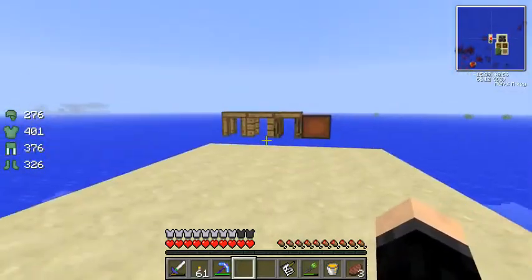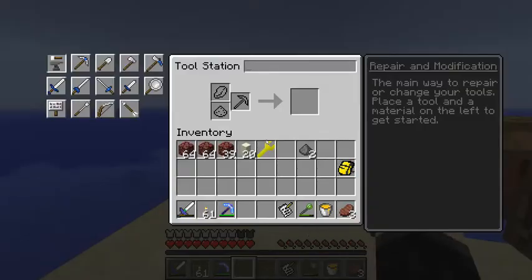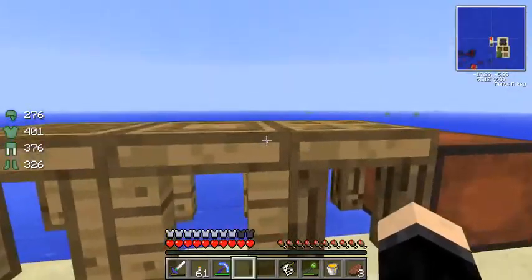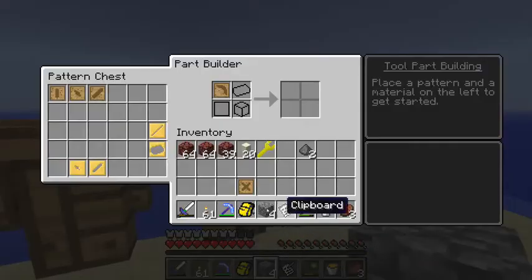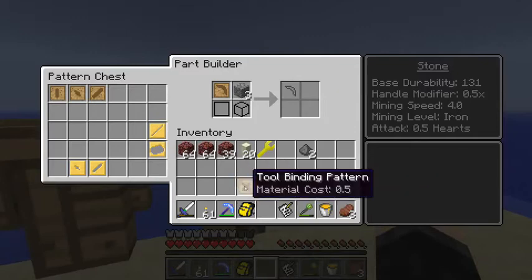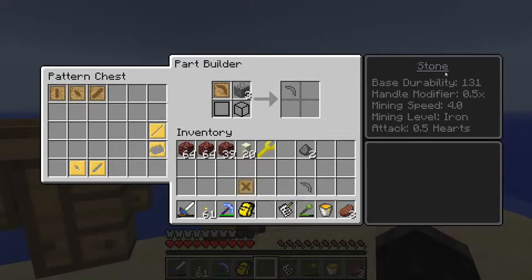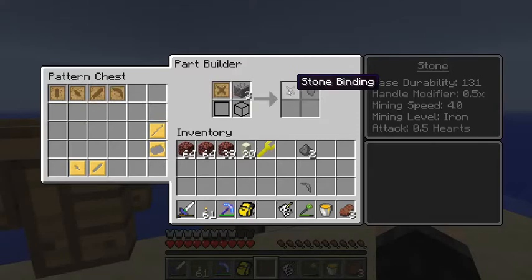We already have the casts for a tool rod, and we actually need just one more cast. We will go in our stencil table. We need two parts but only one of them needs a cast — we need a tool binding. There we go: pickaxe head. So what we will do with this is we will put some cobblestone in here and get a pickaxe head. We actually don't need a cast for the tool binding, because we will be making our tool bindings out of paper, which will give us another modifier.